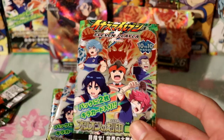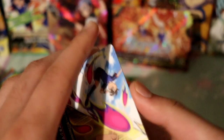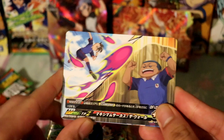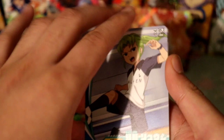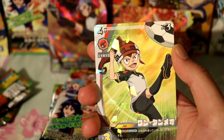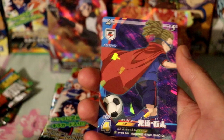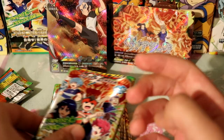Pack number three. We have a special move — actually two special moves at once. Then we have this guy from the alien academy, and we've got Frido. Then we got him as a rare, and we didn't get a shiny this time so we got another rare, which is Kido. Very nice.